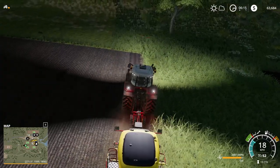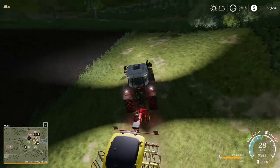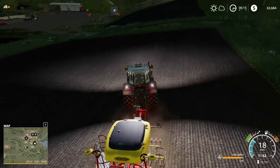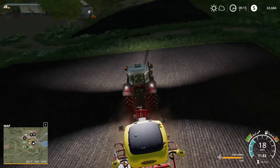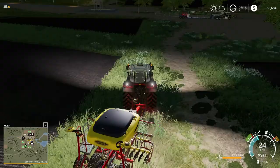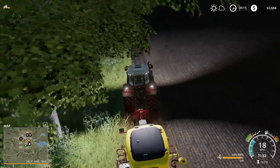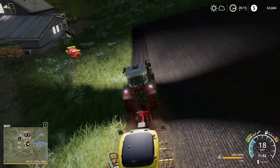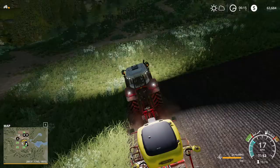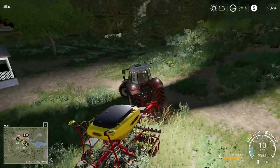All right, so these two fields here are pretty much done — just got the odd bit I need to quickly go over. All right, and there's one more strip in field 26 — there we go, and that's these fields done. So once these two are done I'll put the tractor on the worker for the next field, which should be good. I've downloaded a couple more mods since I last uploaded a video — one is Real Dirt.